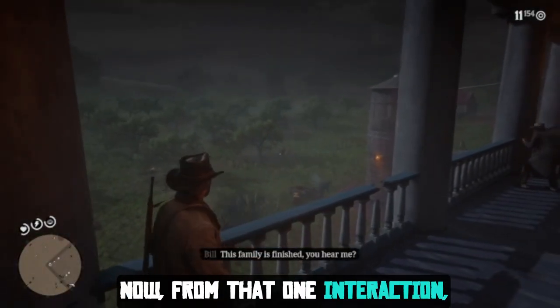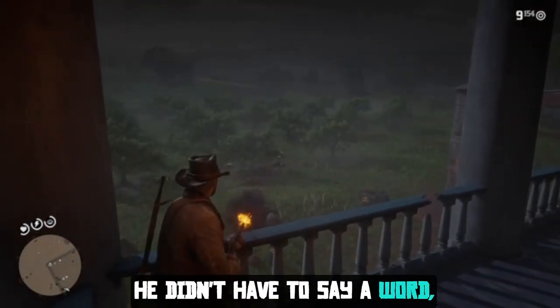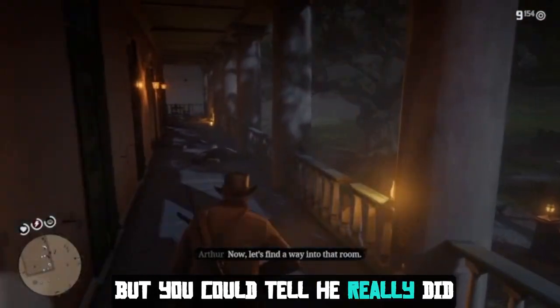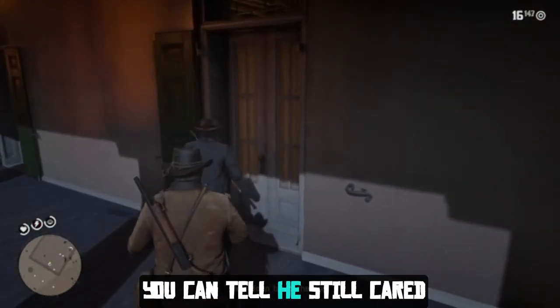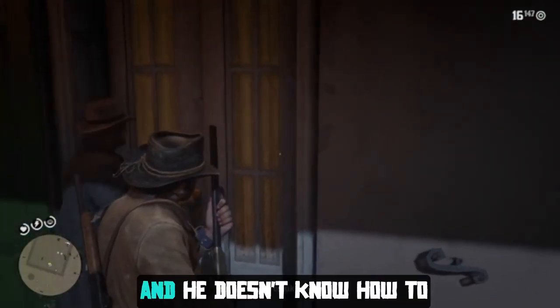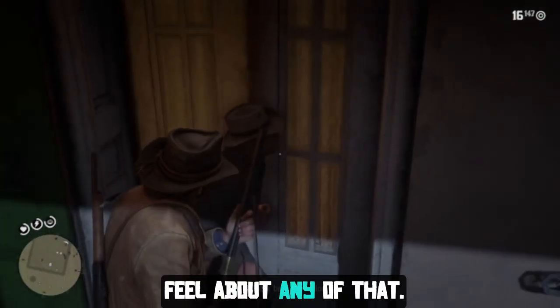From that one interaction, he didn't have to say a word, but you can tell he really did not want to raise a gun against John and Arthur. You can tell he still cared about them in a way, and he doesn't know how to feel about any of that.